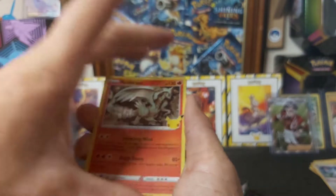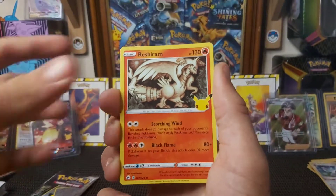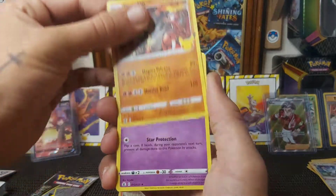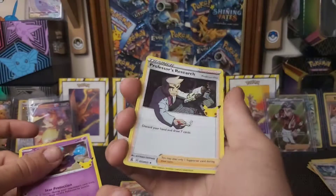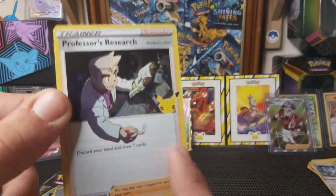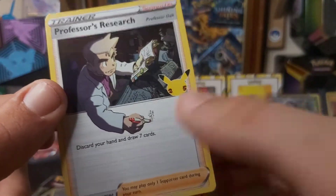Opening the third Celebrations pack and looking at the cards — we've got another Reshiram, followed by a Groudon, followed by another Cosmog, and a Professor's Research at the end. That's a nice card — I like how the Professor is written down at the bottom of the card. That's sweet, I'm really liking these.